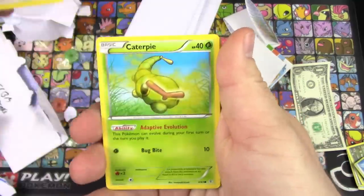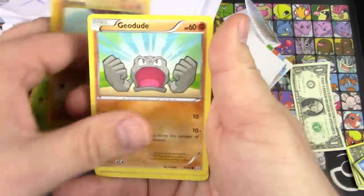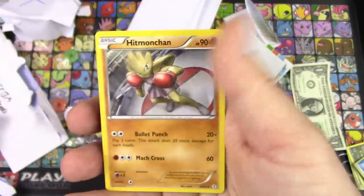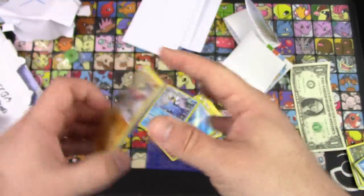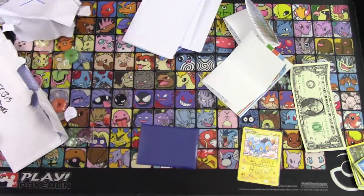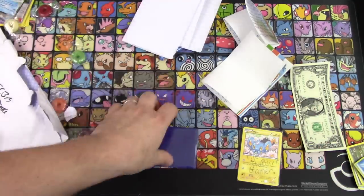And one more here. We've got Minccino, Caterpie, Machop, Geodude, Magmar, Clefable, Pokedex, Red Card, Reverse Holo Imakuni, and a Hitmonchan. Thank you, thank you, thank you. Man, I've got the hiccups for some reason — that's been happening a lot lately when we've been recording.